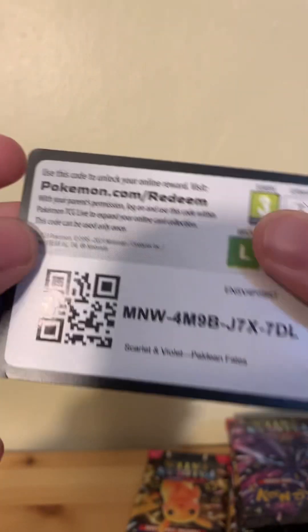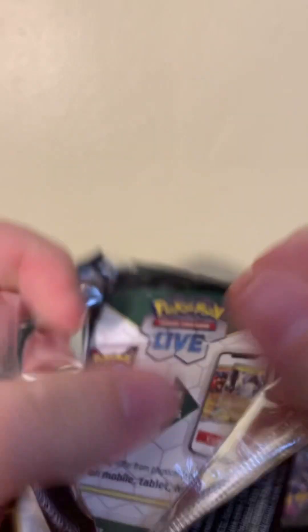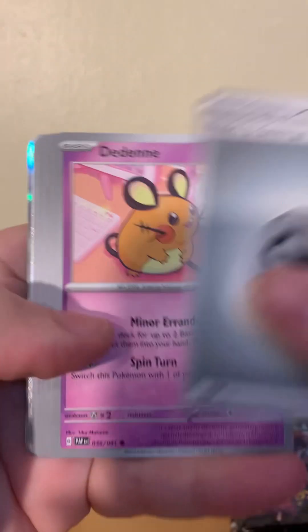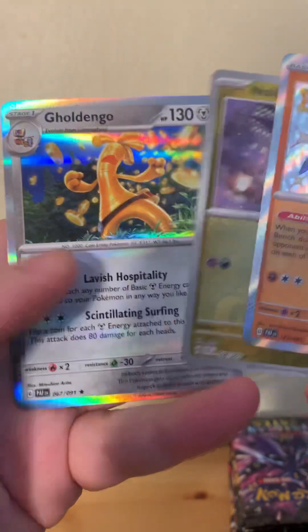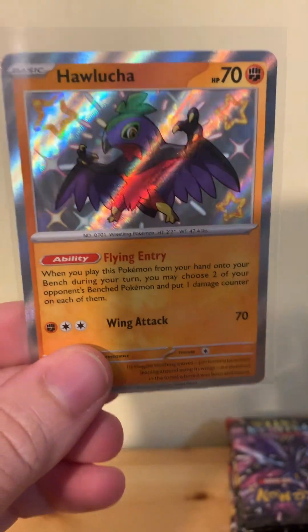Last pack magic for the Paldean Fates box number two. Hope you guys are getting these code cards. Fire, Fighting — I have not seen a single fire one. Hawlucha! Love it. I recently just got a Shiny Hawlucha. Gotta love it, though. Love that card.